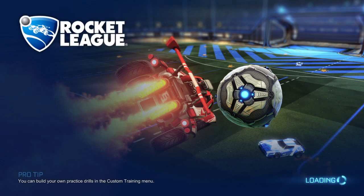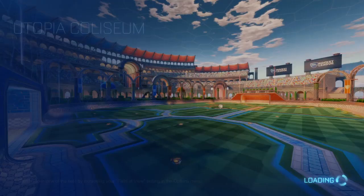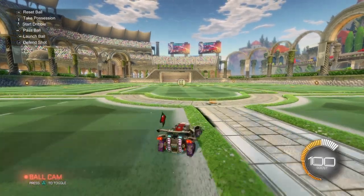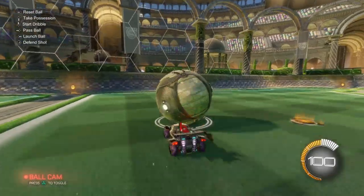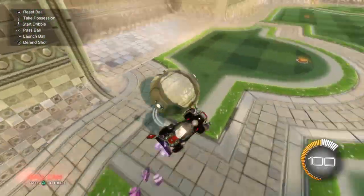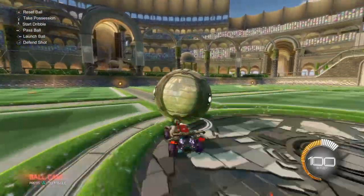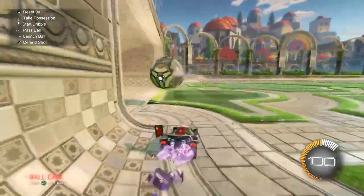I'm going to exit aerial training now — All-Star is basically the same thing, just a little bit more difficult. So I'm going to go into free play training, where you can actually do everything yourself. Once you start a dribble, you want to come off the wall with the ball right after you hit it — that'll allow you to have good control. You need to have good car control in the air, so don't go crazy trying to do anything.